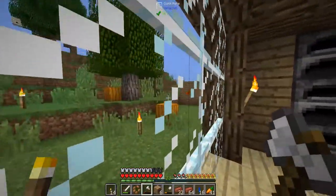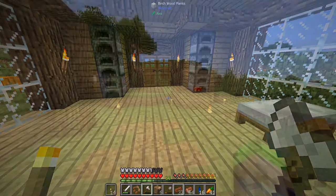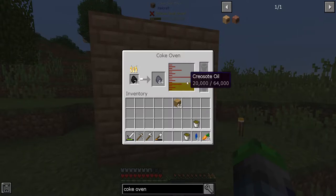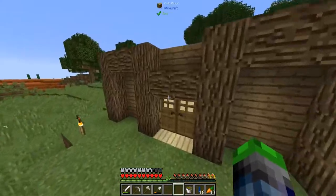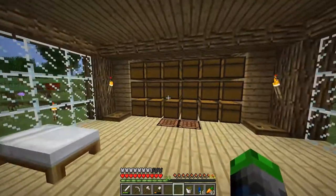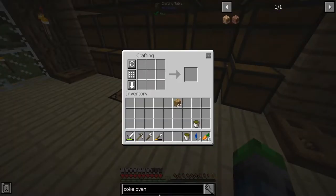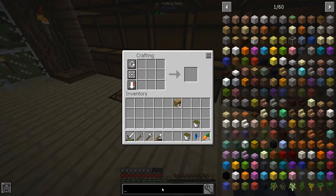I'm going to go AFK here for a bit, let all that smelt up, and I'll be back when it's done. Alright, checking it out — we have 20 buckets of creosote oil plus two more, so that's 22. We've also got a bunch of coal coke, which will be great for a generator we might be making soon.